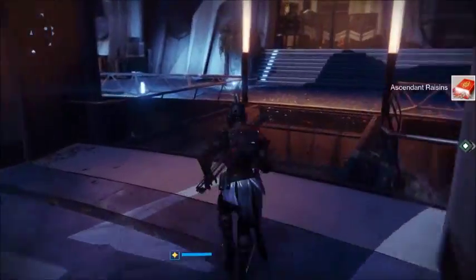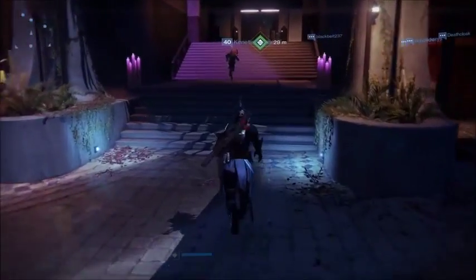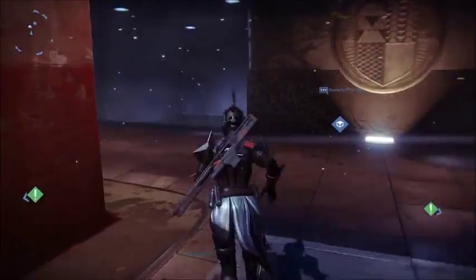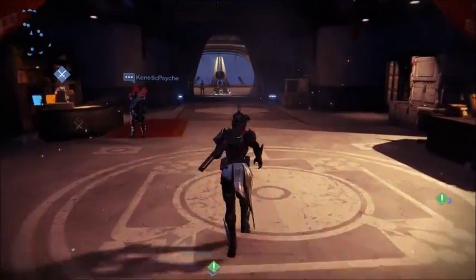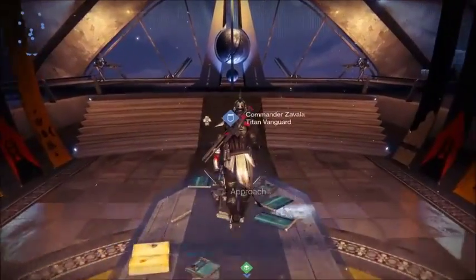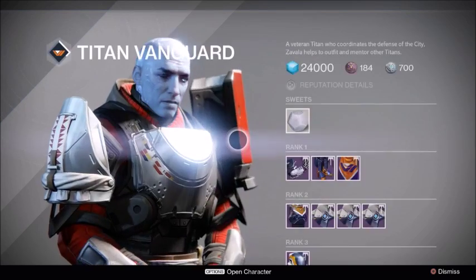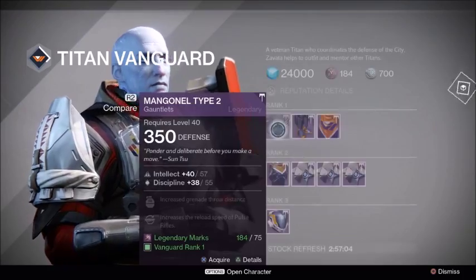Once you have the ascendant raisins, you're going to go to the Titan Vanguard. When you talk to the Titan Vanguard, he's gonna have Salted Sweet Thing that you're gonna take, and you're gonna trade the ascendant raisins for that.